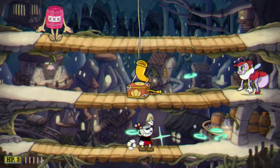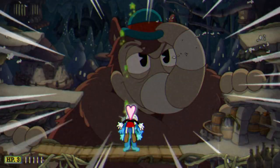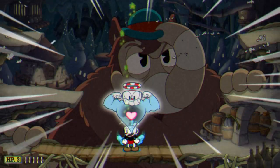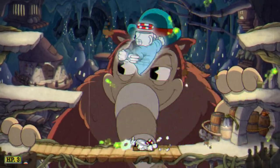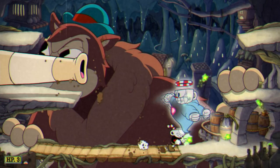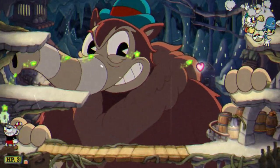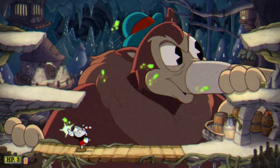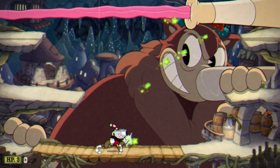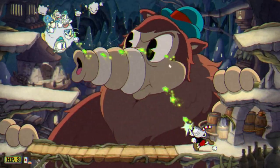I'm also using the roaming weapon — I forget the name, but it's the green one that roams. For the last stage, I'm saving up my special attack to use it on the boss when he lifts his hat. Then you want to stay on the opposite side and use the roaming green bullets weapon, because you can stay on one side and it'll be shooting on the other side without you having to aim.